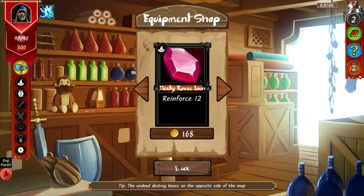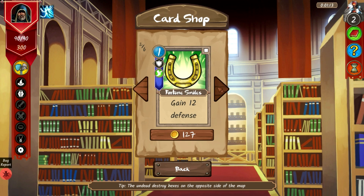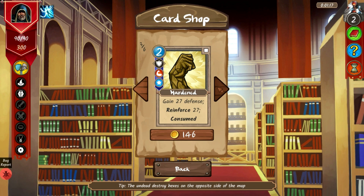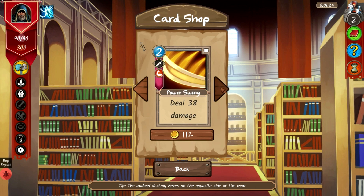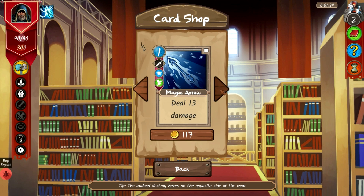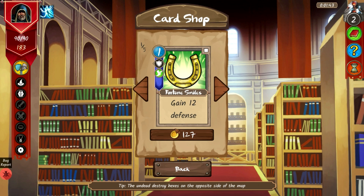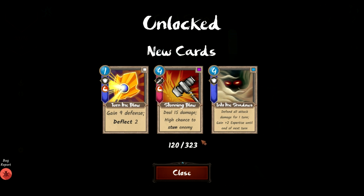I'll take that item. In the card shop: magic arrow, fortune smiles — gain 12 defense (or 27 with hardened) — precision planning — gain 16 defense, expose 3 — and power swing — deal 38 damage. I'll grab magic arrow and power swing. Unlocking those also unlocks new cards: turn the blows, starting blow, and into the shadows.